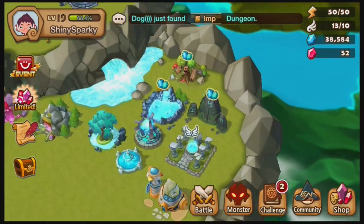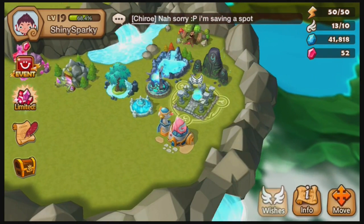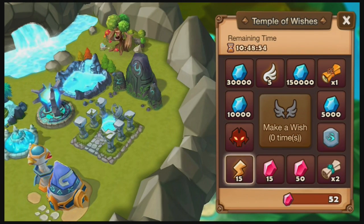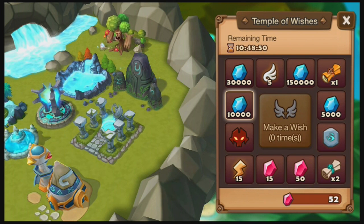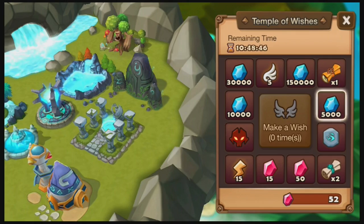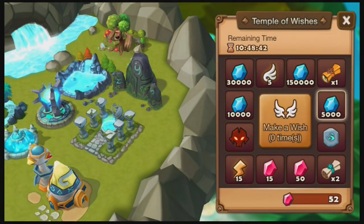Before that though, we have some stuff to do. First off, collect our mana as always. And we have a Daily Wish, so let's go ahead and do it. Hopefully I get something really awesome. I know I say that every single time, but seriously, we need something great.